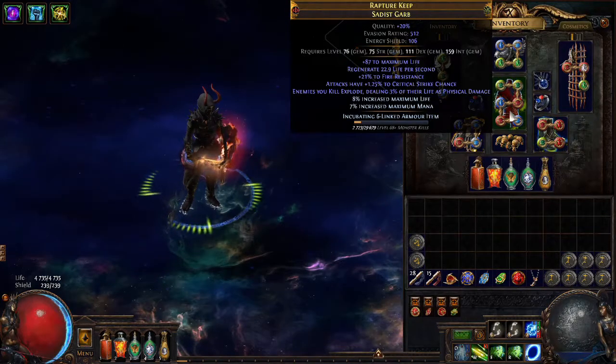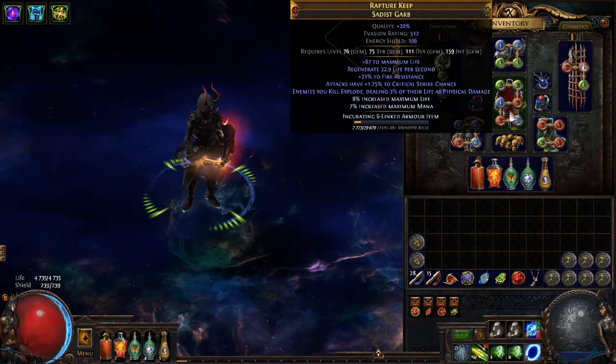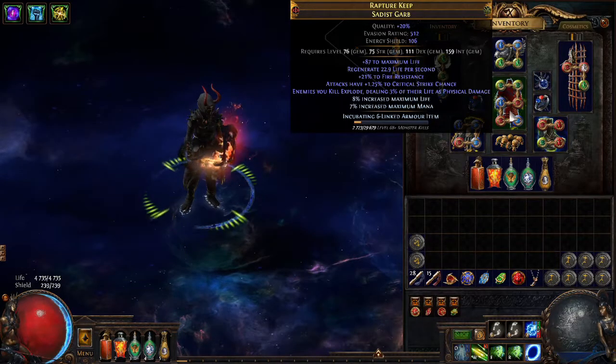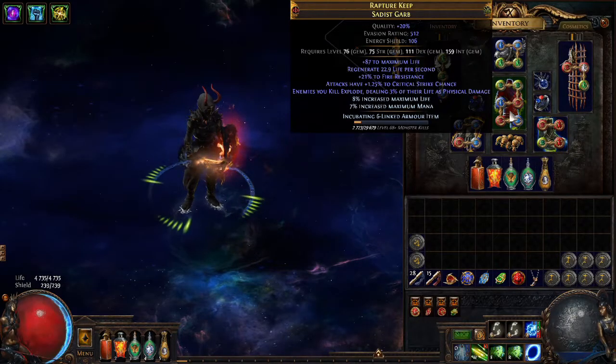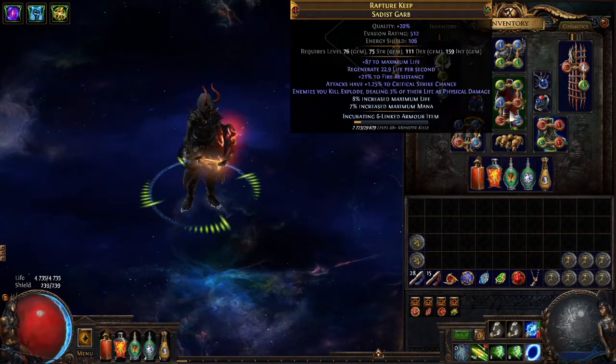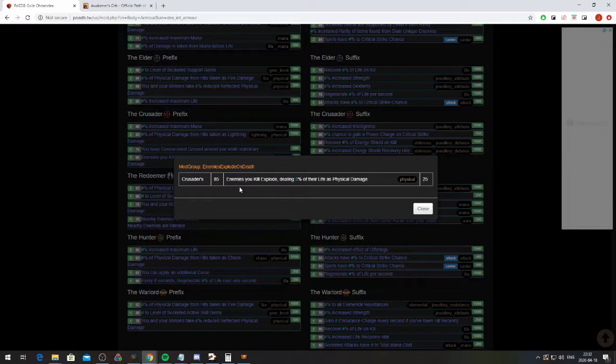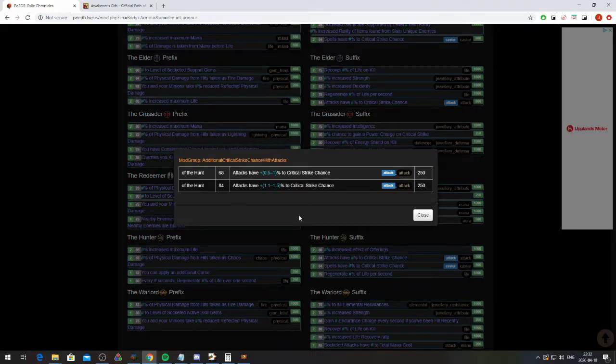Now let's look at how I crafted the explosion chest. What I wanted was explosion, attack crit, and spell crit, because this was meant for a cast-on-crit build. The spell crit was the dream scenario but wasn't the most important stat. 'Enemies you kill explode' is a crusader-only mod requiring item level 85. Attack critical strike chance is an elder and hunter mod only, so I could go with either, however I wanted a shot at spell crit as well, so I went with hunter — item level requirement is 84 for this mod.